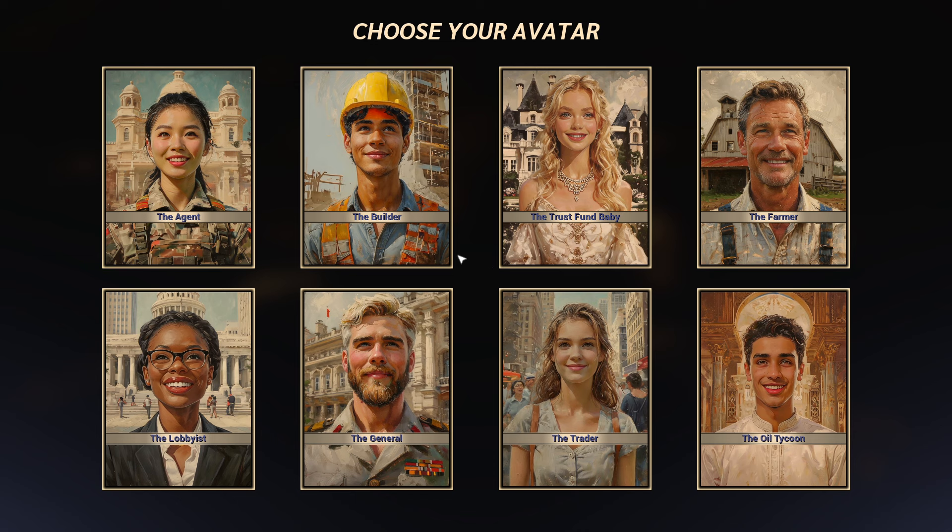To start off with, we have avatars. Each avatar comes with their own bonus. The Builder starts with cheaper upgrading for buildings. The Trader gets 5% more from sales. The Oil Tycoon starts with drilling technology. We are going to start off as the Builder — leveling up buildings is 25% cheaper.